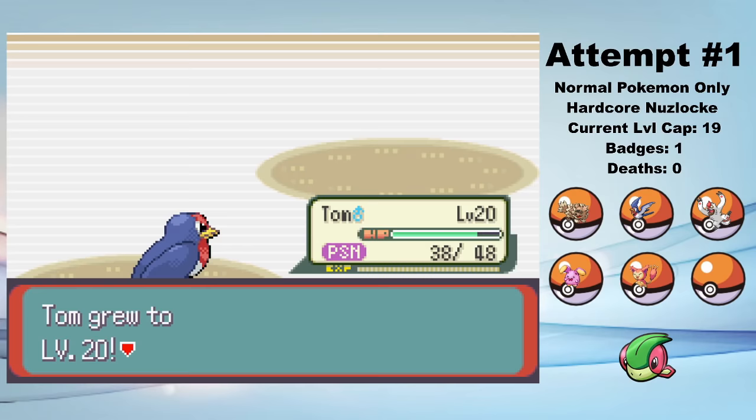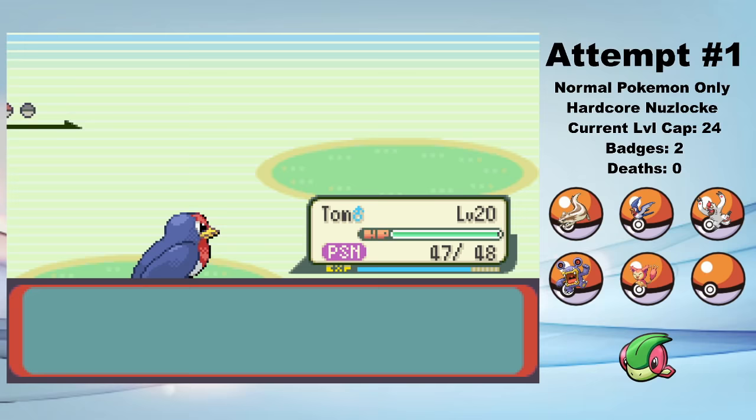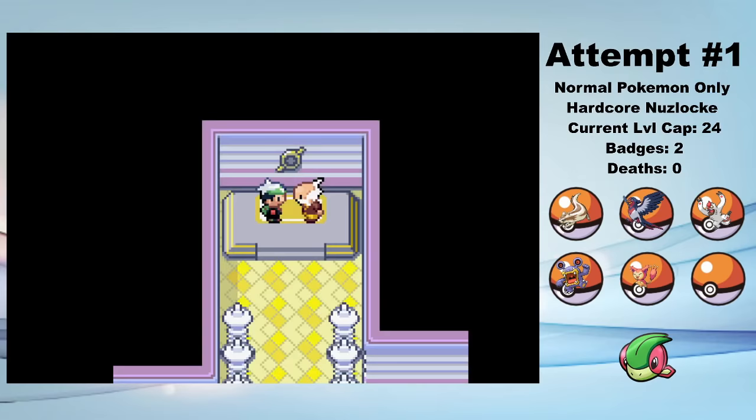On the way to the third gym, Bob evolves into Linoone, and William the Conqueror evolves into Loudred. Here we have to fight our rival May, but a pre-poisoned Tom manages to Wing Attack his way through her entire team. This is a pretty great strategy, especially when Tom evolves into Swellow. But unfortunately, it won't work against Wattson, because his Magneton resists Taillow's attacks, so we'll need to go in with a different strategy.